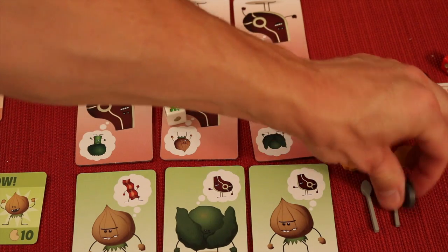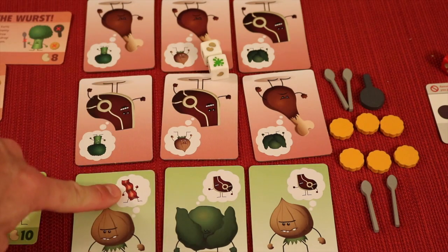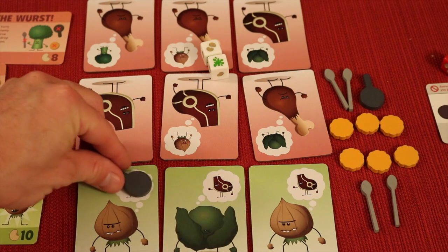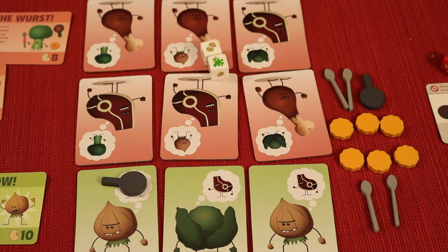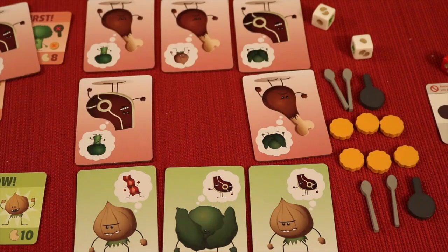If I had a pan: this guy can't attack anybody here because he's only thinking of bacon and he has no spoon. He can take the pan and cover up who he's thinking about — now it's wild. He can attack either of these two guys. Maybe he attacks this guy and kills him — now this guy's gone and the pan also goes away.